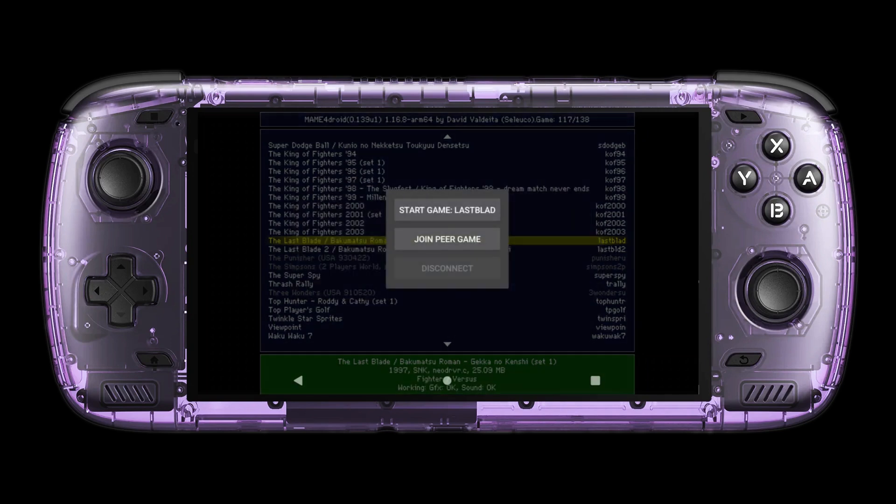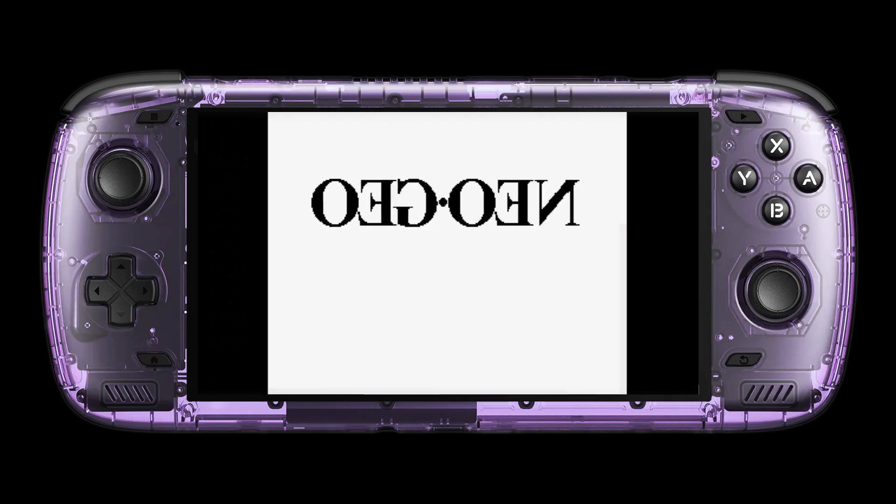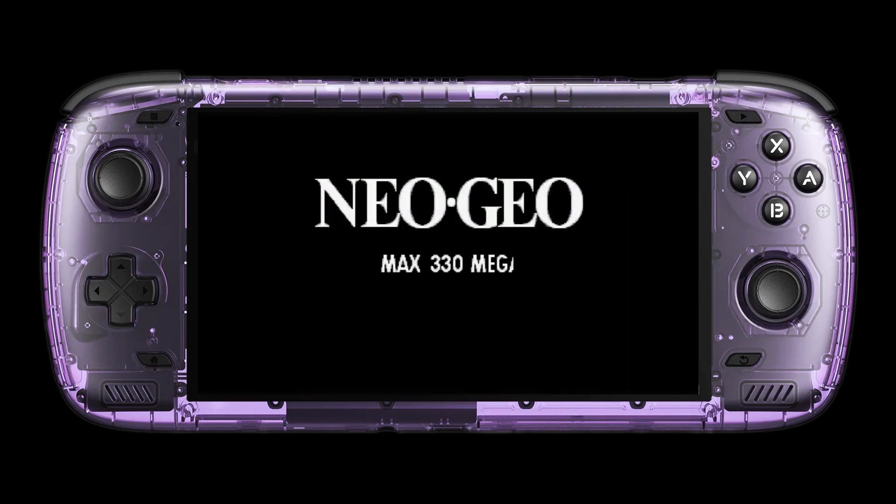Whoever wants to join your gaming session simply needs to select the same room, enter the same NetPlay menu, select Join Peer Game, and manually type in the host's IP.